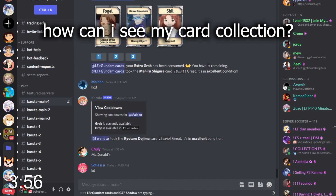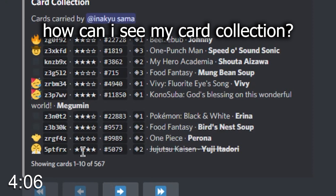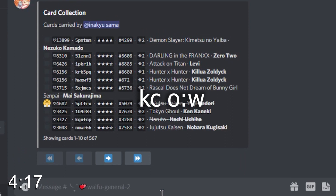If you would like to see how many cards you have and what cards you own, type KC or KCollection, and the bot will show you your cards from what you grabbed last. To organize it a bit, there is a sorting system — you can type KC O:W, or KCollection organize wishlist. KC-OW is the easiest way, and boom — most wanted to least wanted cards.